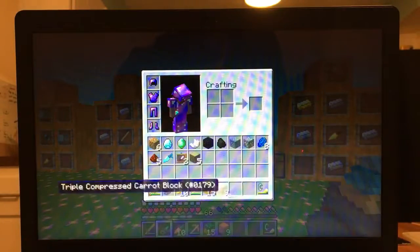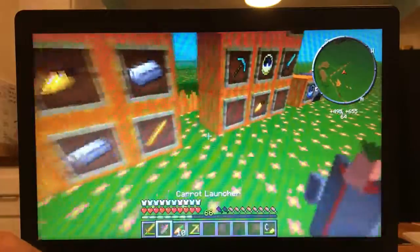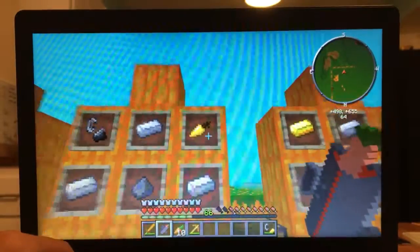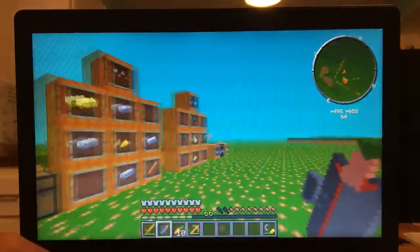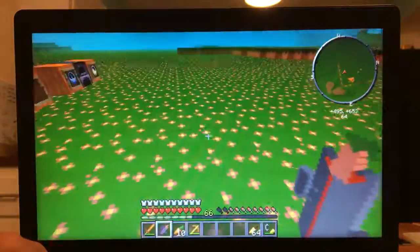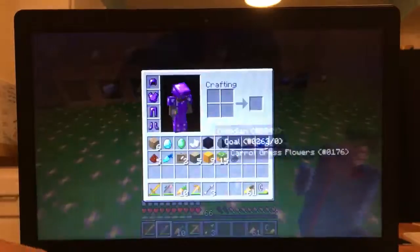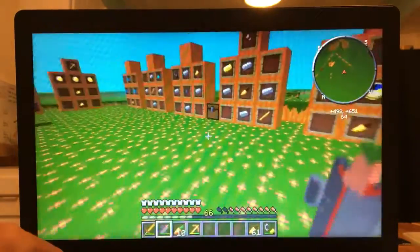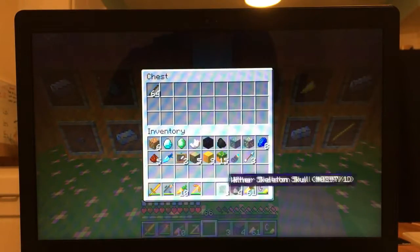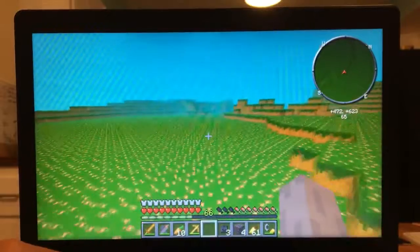Next up we're going to be checking out the carrot launcher. All you need is a stone button, four iron, gunpowder, flint and steel, and a golden carrot. It basically launches projectiles, and unfortunately the ammo you need for it is golden carrots — but you're going to see why in just a second. It fires really fast, but when you pick up what it fires, you just get some arrows. Its durability is also 10,000, which is cool. The ammo for it is golden carrots.